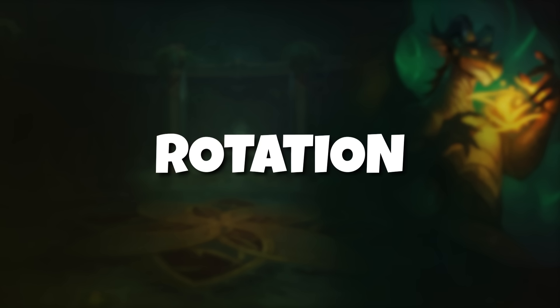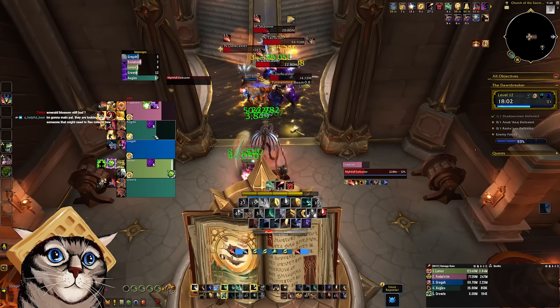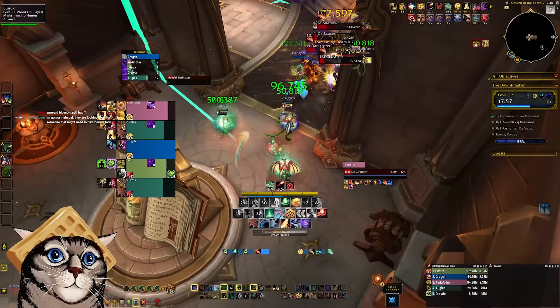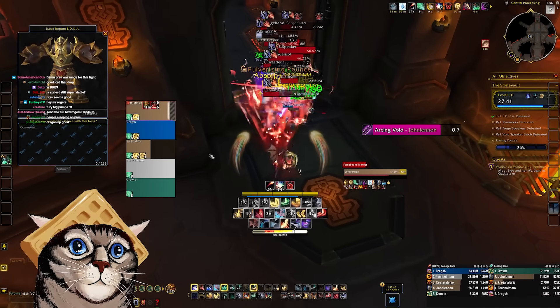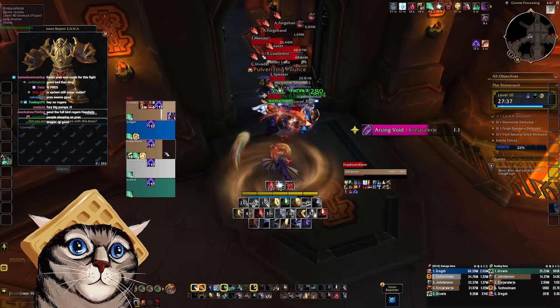Now that your character is set up, we can talk about rotation. Unlike many other healers, the sequence of abilities you use as Evoker is very, very important in order to activate your spell combos. Evoker's healing is not a set-in-stone rotation — it's much more like a toolkit where you have to figure out what the right spells to use in each situation. I'm going to go over the main healing spells and how you should use them now.